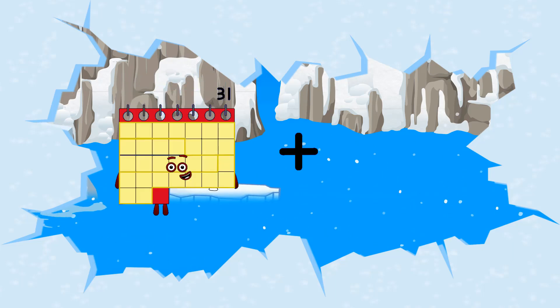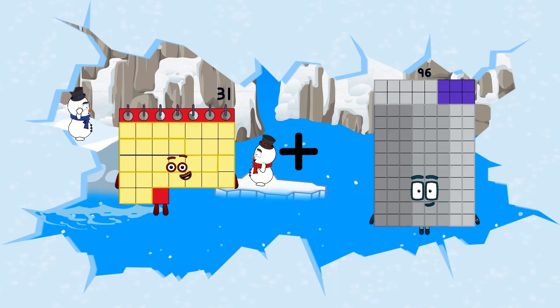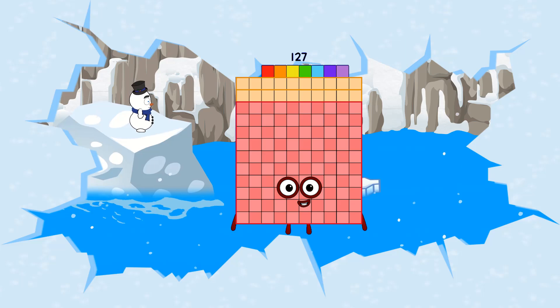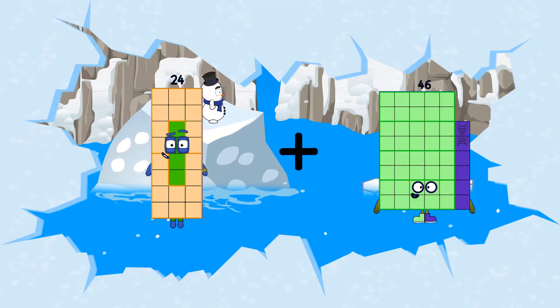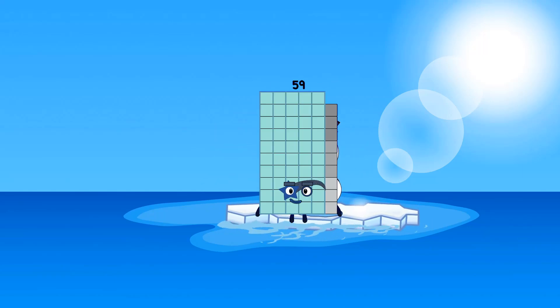31 minus 96 equals 127. 24 minus 35 equals 59.